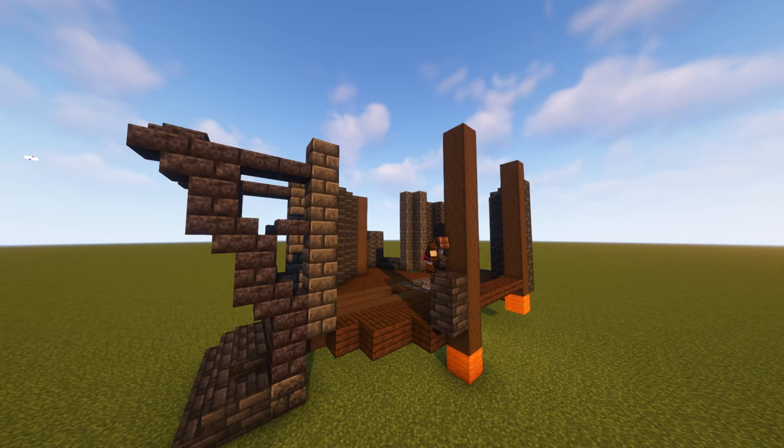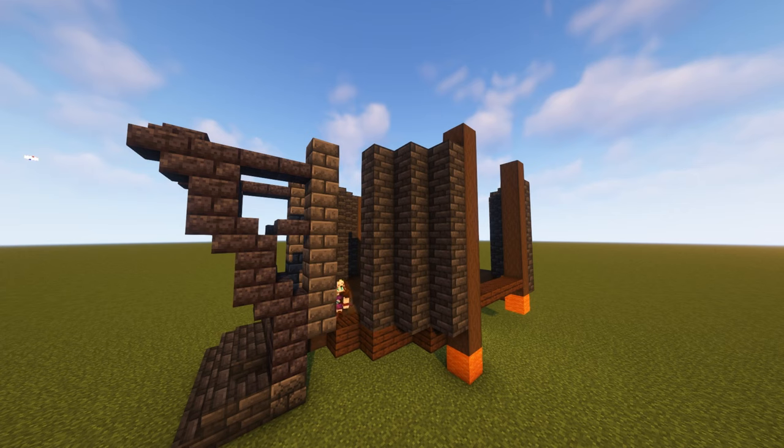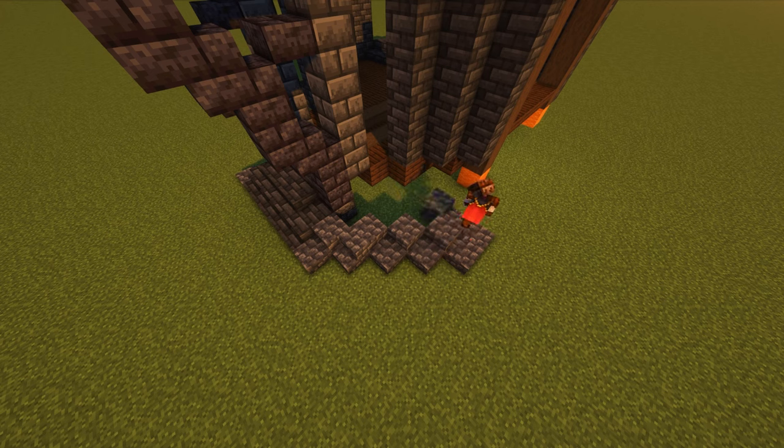Then go to the side and again place seven deep slate tiles high. Then jump down, place a temporary block next to it, and above the gap pillar up again with the deep slate tiles. And then repeat this process one more time. Then we're going to switch to deep slate cobble blocks and place the pattern you see here. Behind that, fill it up with full blocks so it actually looks like it's slowly going up. Just pause the video if you want to see how that looks.